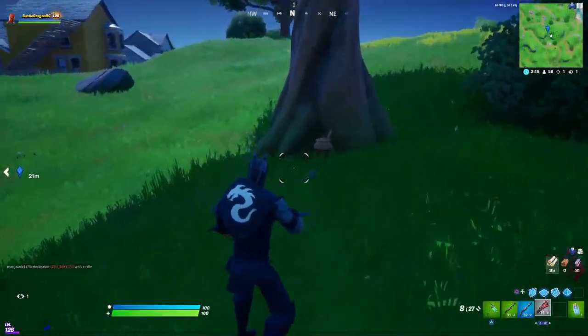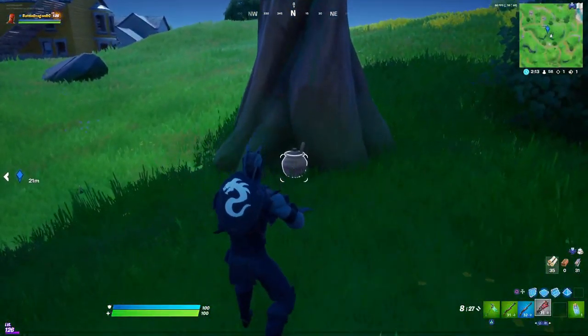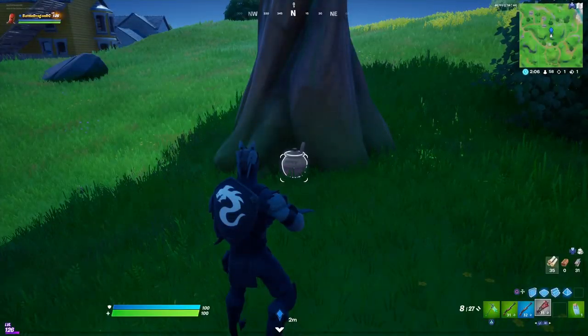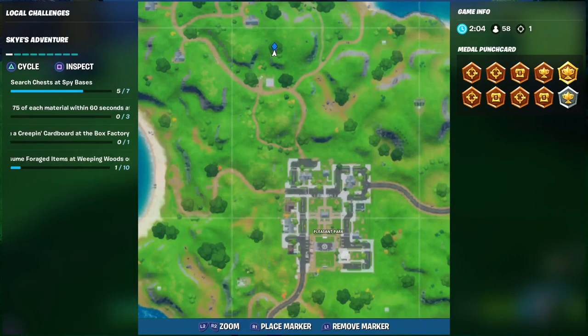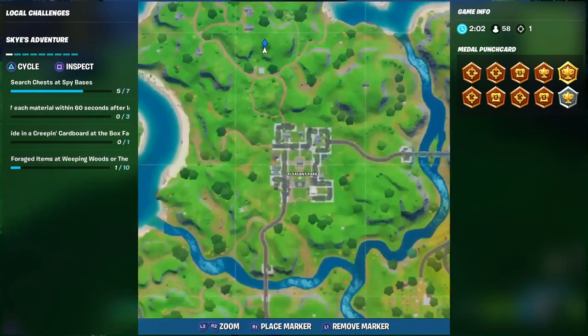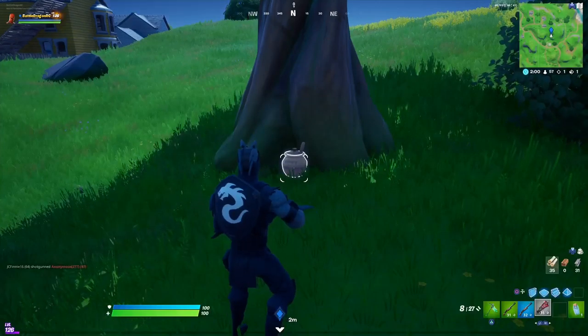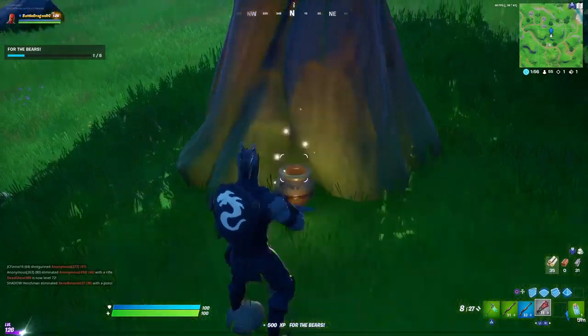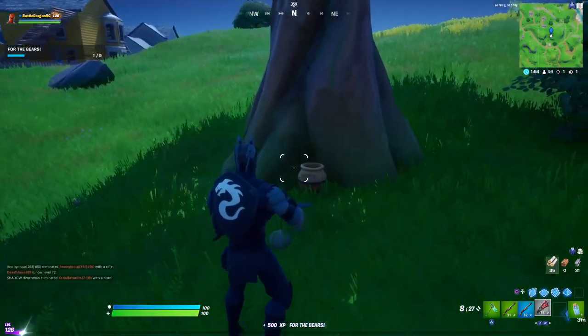We are going to the first location, which is going to be north of Pleasant Park. You can see the tree right there on the map and it's going to be right under that tree. All you got to do is consume it, and there we go — that's our first honeypot.